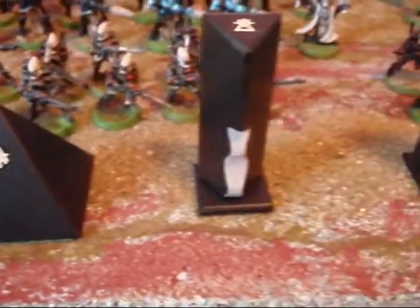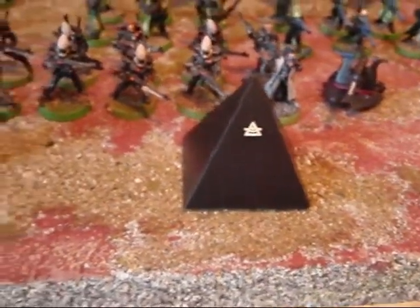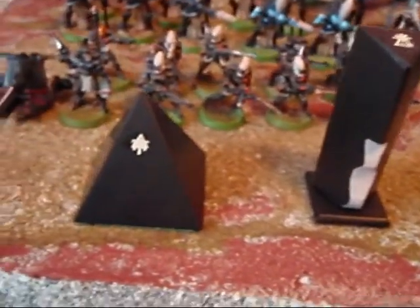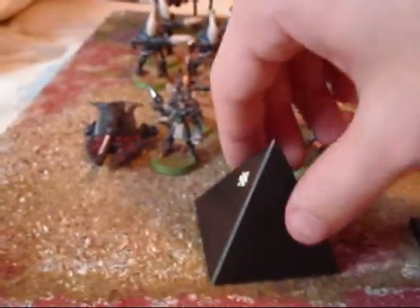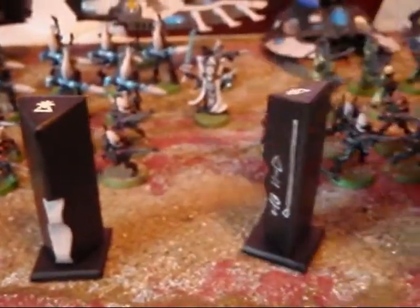All right folks, welcome back. What you're looking at here is some terrain I've been working on — or I might use them as markers. What they are, are little glass pieces I found at the dollar store. They're just like little triangles or pyramids, and these little obelisks. They're pretty neat. They were clear and had little flowers and goofy things on them.